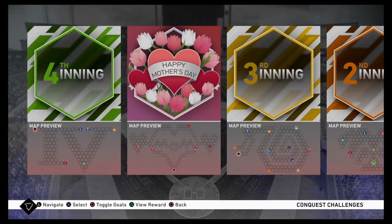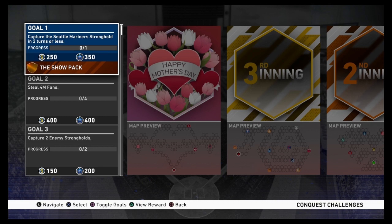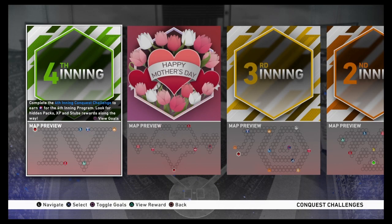Now we'll take a look at the conquest map. The 4th inning program has 5 strongholds you have to take over — basically the 5 AL West teams: the Angels, the Mariners, the Athletics, the Rangers, and the Astros. If you capture the Mariners stronghold in 2 turns or less, you get 2 Show packs, so definitely go for the Mariners stronghold first. You get a special unlockable for completing the whole map.